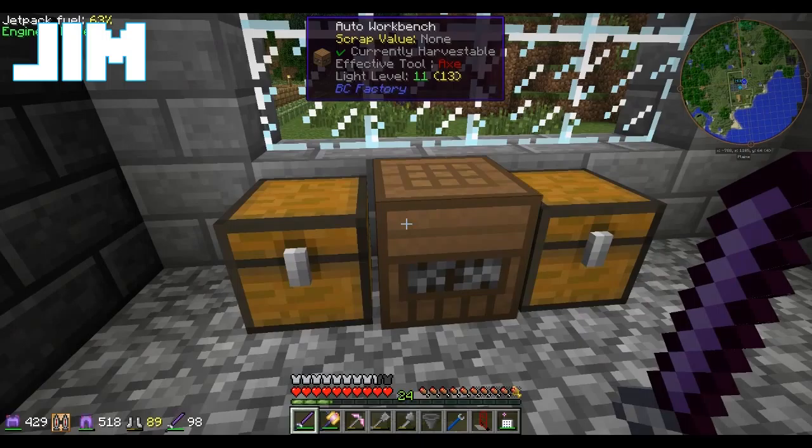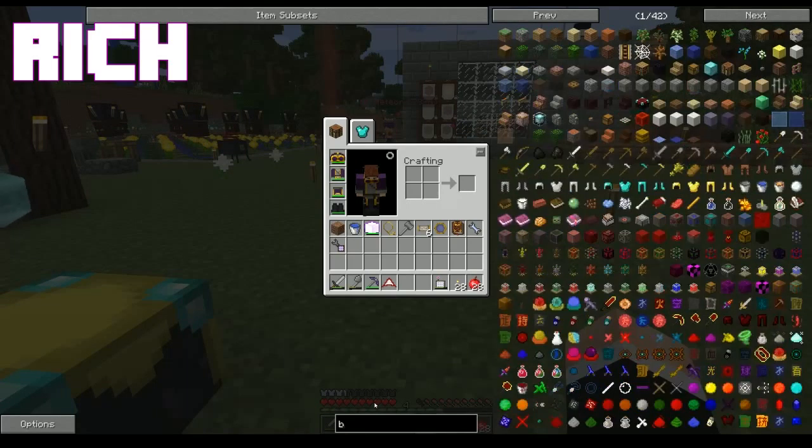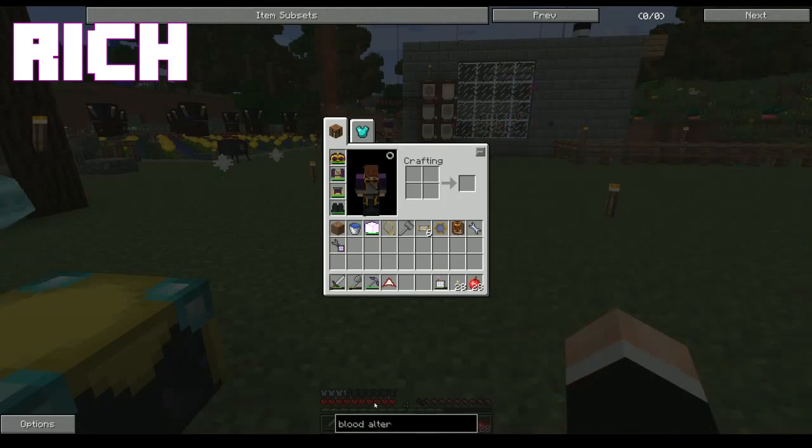Now that I got that done, you know what I can do now? Since you were giving me heck about getting in on your whole engineering groove — yeah — I can go make a blood altar, since you seem to have problems with me doing engineering.